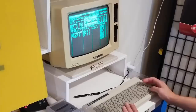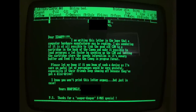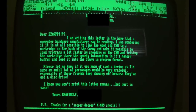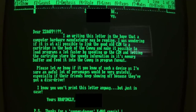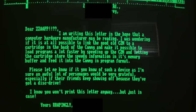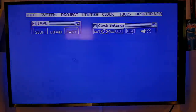Funnily enough, I recently found this letter that I'd written to Zap64 back in 1986. Dear Zap64, I'm writing this letter in the hope that a computer hardware manufacturer might be reading. I was wondering if it's at all possible to link the good old C2N cassette player to a cartridge in the back of the commie, and make it possible to load programs a lot faster by speeding up the C2N data set and letting the cartridge store the speedy information in its memory buffer and feed it into the commie in program format. So apparently I was a bit of an inventor back in 1986. This doesn't exactly speed up the cassette, but it does offer a turbo function which works in a similar way to perhaps compressing a zip file does today.